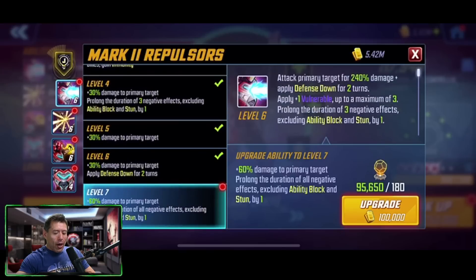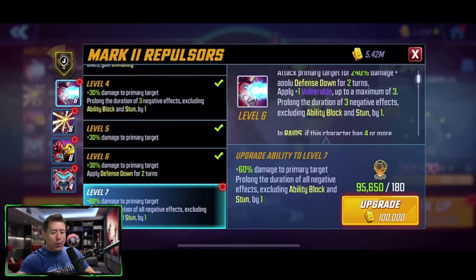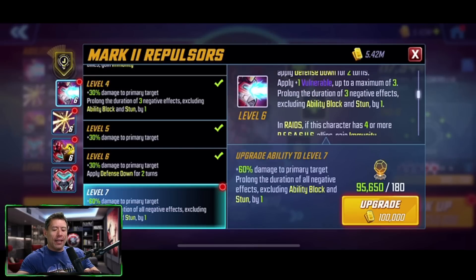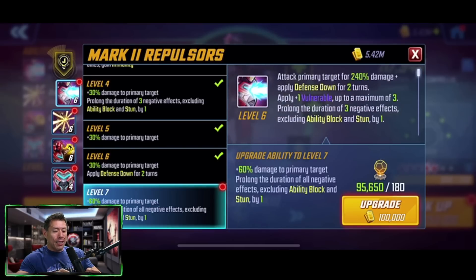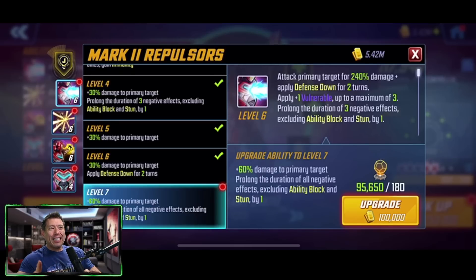Ironheart — this is her kit. On her basic, attacking the primary target for 240% damage, applying defense down for two turns, vulnerable up to a maximum of three, prolonging the duration of three negative effects excluding ability block and stun by one. In raids, if this character has four or more Pegasus allies, gaining immunity; this attack cannot be counter-attacked. The T4 for that basic adds 60% damage to the primary target, prolonging the duration of all negative effects excluding ability block and stun by one.